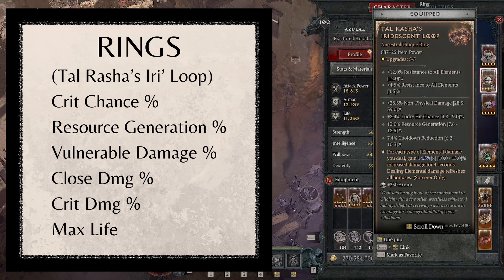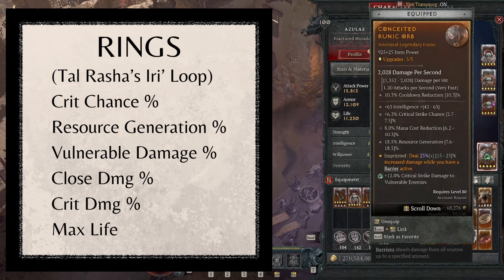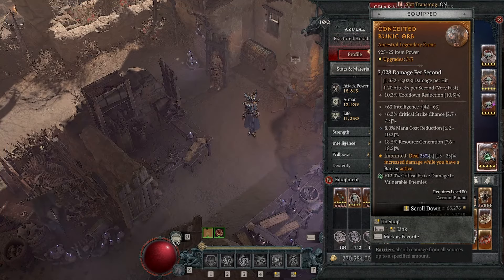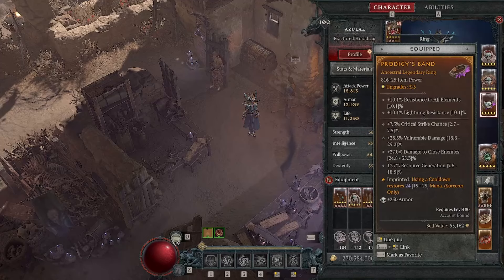For the second ring, look for crit chance, resource generation, vulnerable damage, and close damage - alternatives are crit damage or max life. The aspect is Prodigies, giving 15 to 25 mana whenever you use a cooldown, which is a great mana source. For the focus, look for highest item power with critical strike chance, cooldown reduction, resource generation, and mana cost reduction - alternatives are all stats or intelligence. The aspect is Conceited for 25% increased damage while you have a barrier active. For gems, use green gems in weapons and offhand, red gems in armor, and skulls in jewelry.